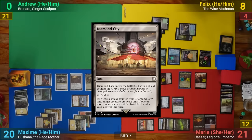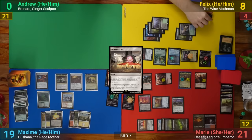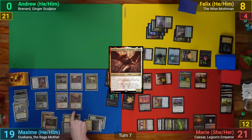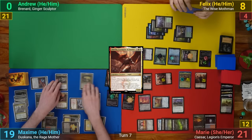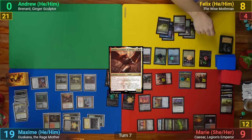In her second main phase, Marie activates the Diamond City and puts a shield counter onto Kaiser, then passes to Max. Max draws for turn and mills for his Rad Counters, hitting a creature and losing one, and Mothman adds a counter to the World Shaper. Max then casts his own Eldamri's Call and goes to put Aurelia, Exemplar of Justice to hand. Max then casts Aurelia and goes to combat. He gives the Karmic Guide the plus-two plus-zero, which also gains Vigilance because it's white. He then swings it and the Sky Knight at Marie, both of which get pumped by Deskana. She can't block the flyers, taking the hit and dropping nine. Max also gets to draw a card from Kutzel.